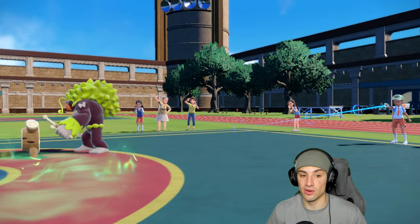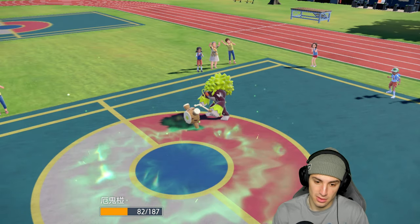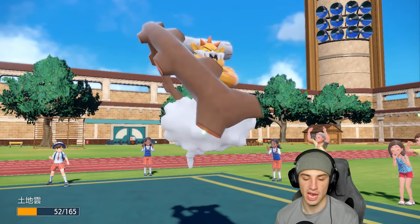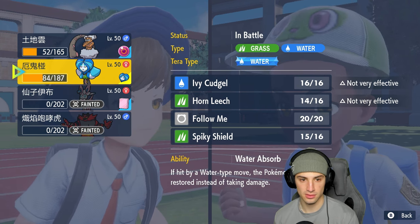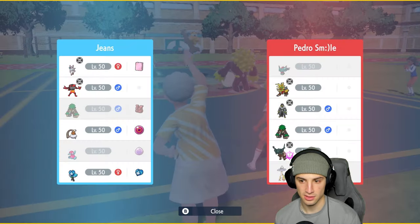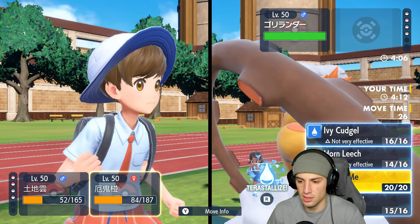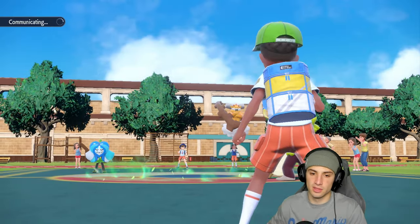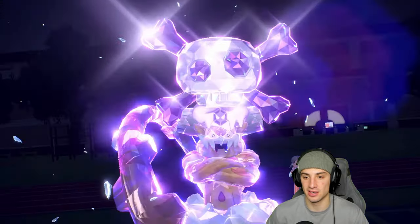Rillaboom is now minus one. Lando comes in — if we outspeed we can drop a Sludge Bomb, but they have Acrobatics. They've already used their Tera, so we can keep our super effective attacks. We go Sludge Bomb and Terastallize to Poison Terra, with Follow Me support. Incineroar ate a Grassy Glide due to the minus one. Sludge Bomb with Sheer Force Life Orb Lando — big time damage. We read the Surging Strikes, dodged the Fake Out with Protect, used Intimidate, and now we have Lando with Poison Terra and Sludge Bomb ready.